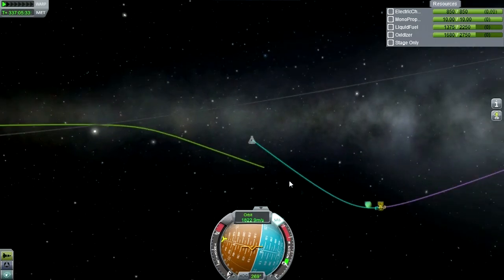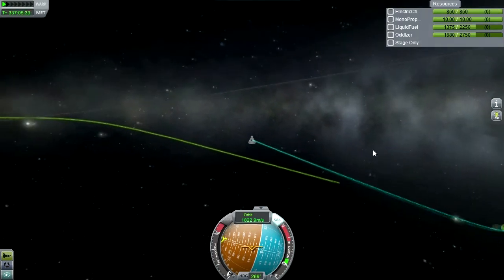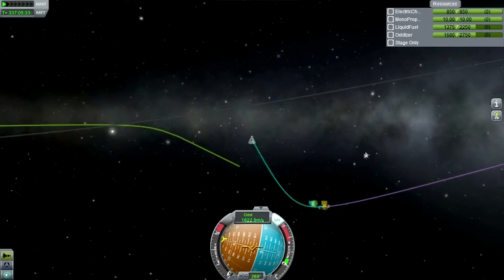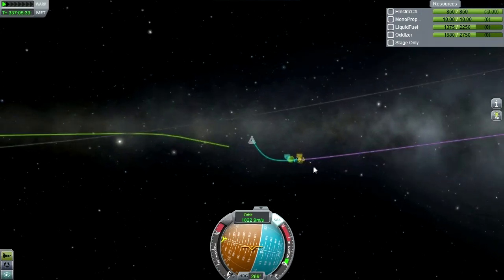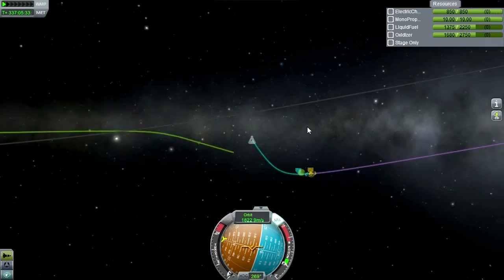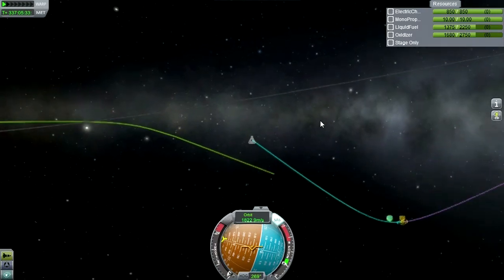Second, I calculated how much delta-V it takes to transfer from the different moons of Jool at their Hohmann transfer points, and it's pretty manageable. If the moons are in alignment, we could probably transfer to two or three of the moons of Jool instead of just one, if we get into Lathe orbit.